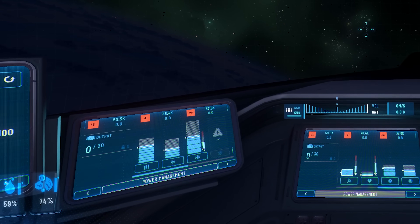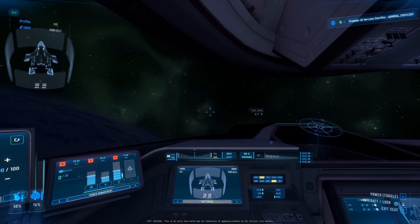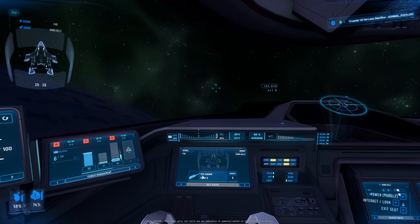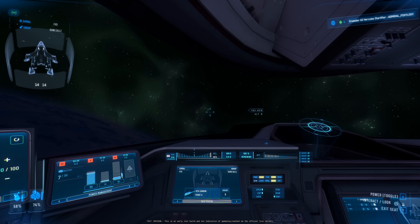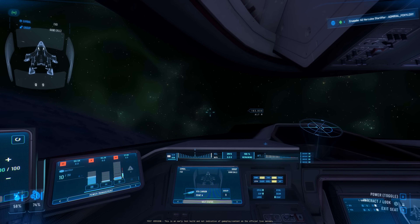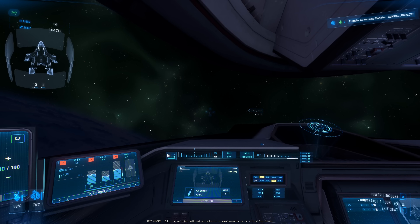Let's start with the weapon power first. Look at my weapon capacitor here — if I give full power to weapon, this is an A2 Hercules with size 5 M7A cannons showing 15 rounds. I'm going to lower my weapon pip by pip: 15, 14, 12, 10, 9, 7, 6, 5, 3, down to just 1. Then back to full power to weapon.